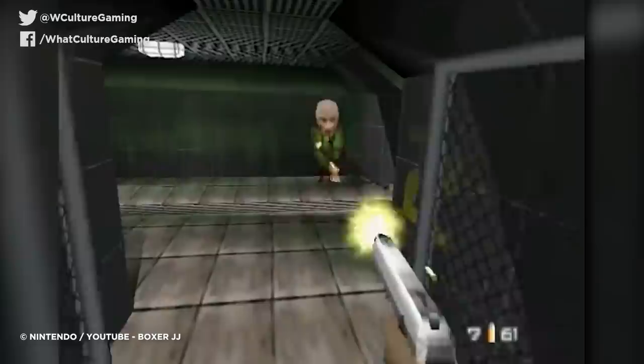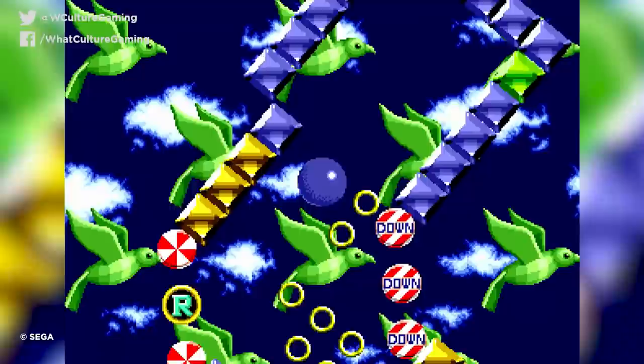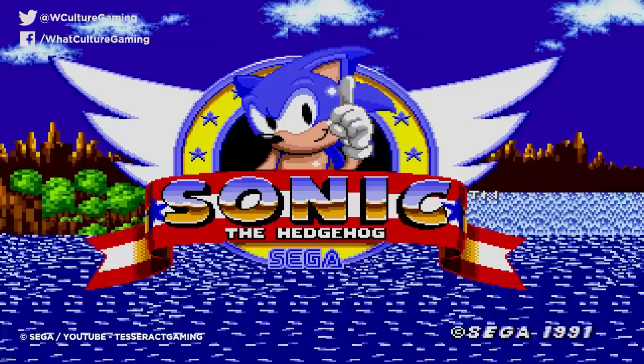Number 8: Level Select - Sonic the Hedgehog. Sonic the Hedgehog may be one of the greatest platformers ever made, but it's also pretty damn difficult in places, especially if you played it as a young whippersnapper. But thankfully, Sega decided to include a secret level select cheat, which could be activated by pressing up, down, left, right on the title screen. At this point you should hear the series' iconic ring chiming sound, after which you need to hold A and then press start.